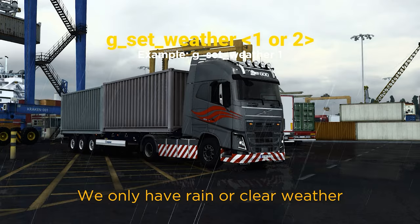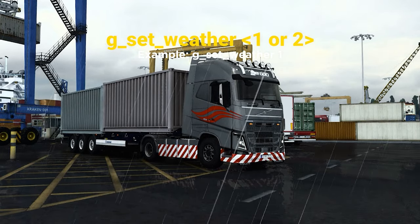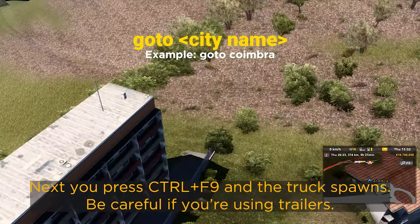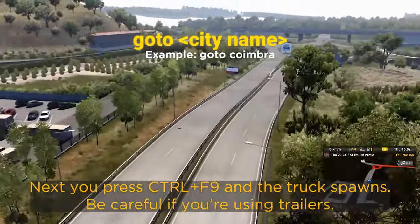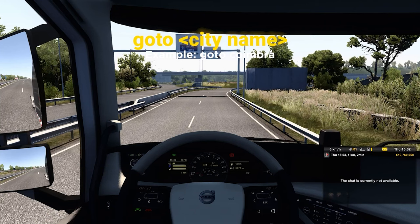The console allows immediate access to certain features of the game and can be used to report bugs. It also allows you to easily change the time, weather, skyboxes, and even teleport — which is what matters to us at this moment. Teleporting will let you travel to different cities with one command or using the free camera, instead of driving all the way to the destination in order to complete the first missions.